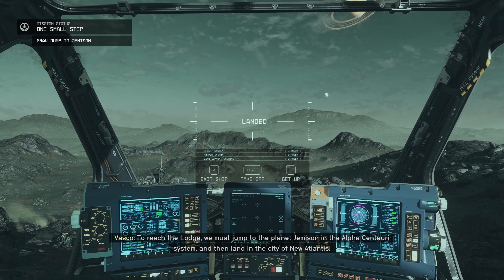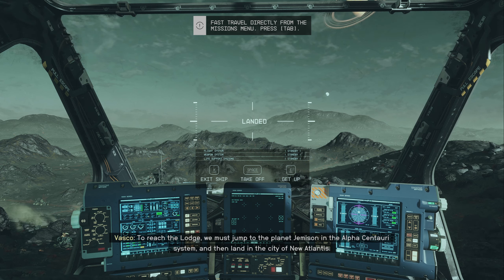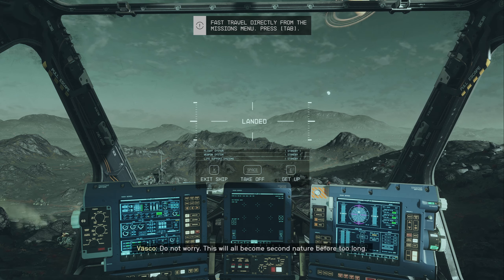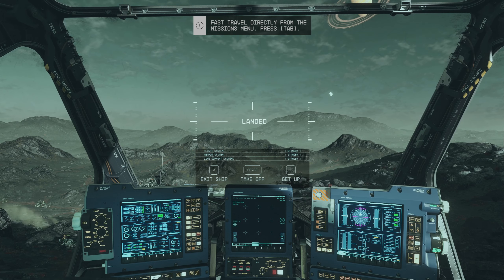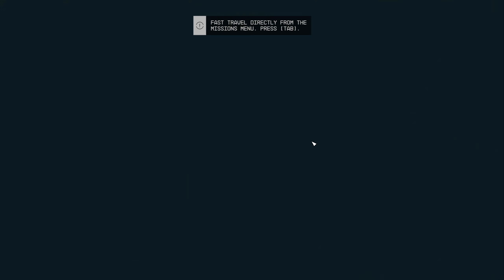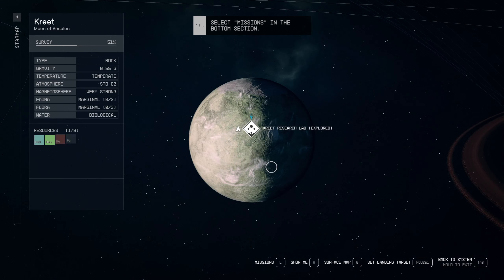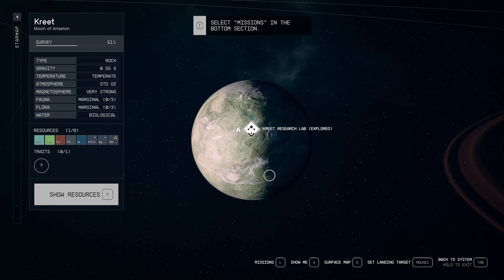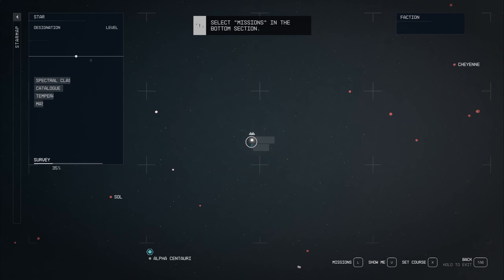Captain, to reach the Lodge, we must jump to the planet Jefferson in the Alpha Centauri system and then land in the city of New Atlantis. Do not worry — this will all become second nature before too long. We could take off or directly fast travel from here by going to the map. This is probably not the Alpha Centauri system — this is the Narian system.